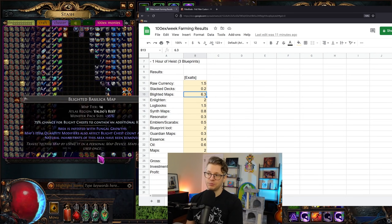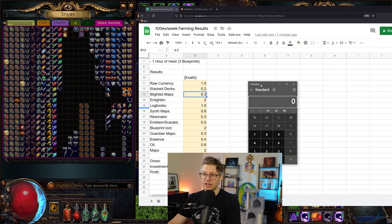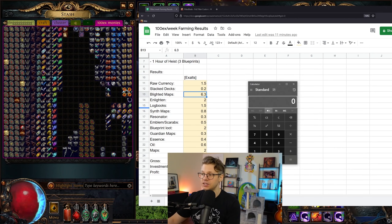The biggest chunkiest result is the blighted maps — we got 27 blighted maps. Selling in bulk on TFT, we're looking at about 35 chaos each, which is 6.3 exalts. With a bulk sale of 30 to 40 maps, we could probably command a 40 chaos price — 40 times 27 would actually give us 7.2 exalts.